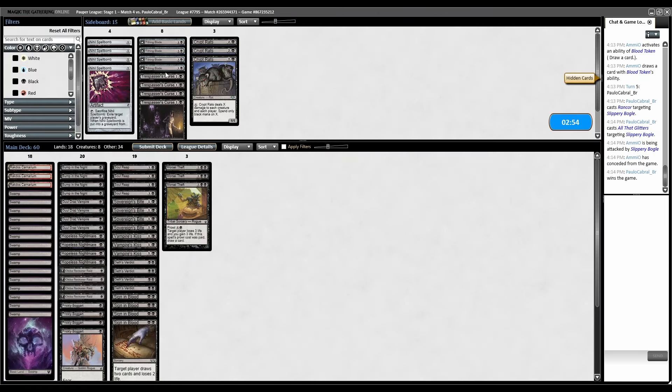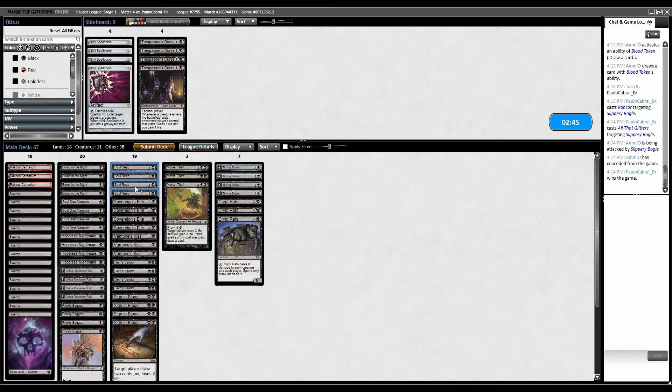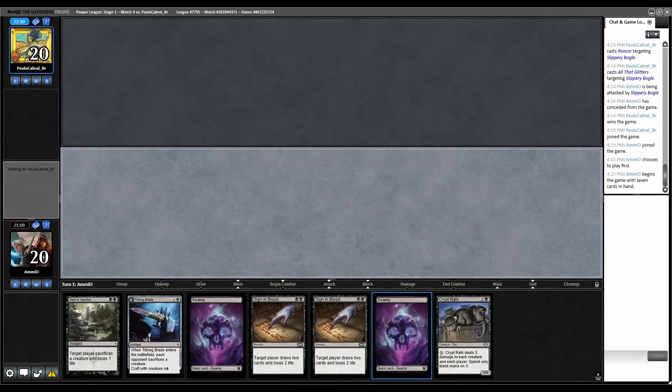All That Glitters — look at that, that's just ridiculous. So all the Tithing Blades and Crypt Rats come in. Soul Reap can kill their token — just burn spells don't matter basically. Not Vamp Kiss, not Sovereign's Bite. Presumably they have to bring in some amount of Edict protection, but a bunch of their creatures have Hexproof anyway — 12 of them do. Bunch of Edicts and Crypt Rats we keep.